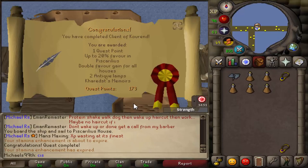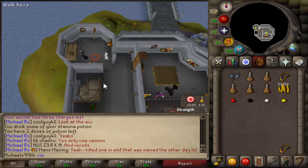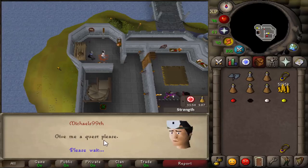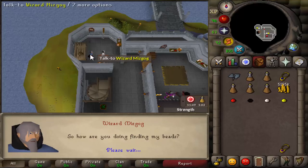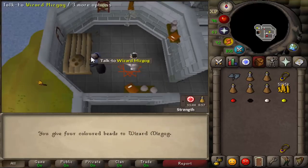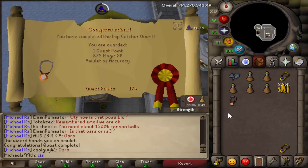Just finished Client of Kourend — now I have all the requirements for Dragon Slayer 2 apart from 200 quest points. So I'll try to get them now. Right here we're going to do one of my favorite quests together: you talk to this wizard with all the beads on you, say 'give me a quest please,' type 'I'll try,' talk to him again, and you're done — free quest point, absolutely amazing.